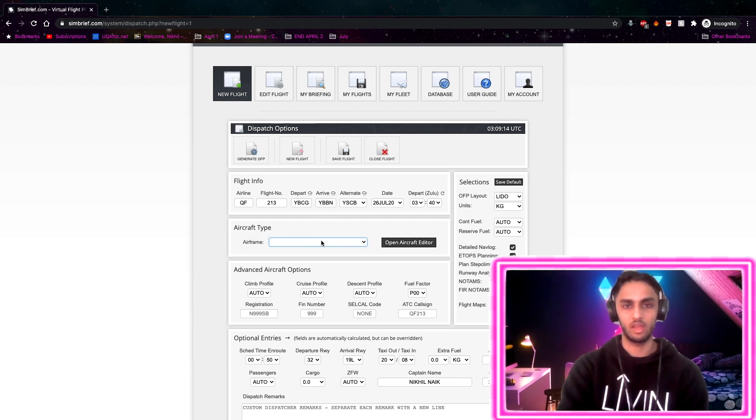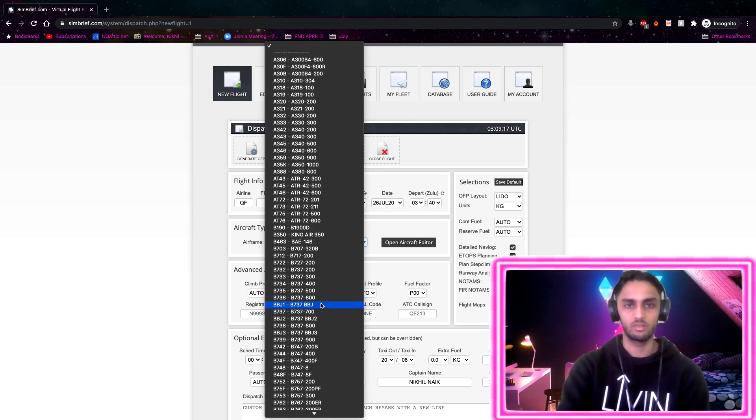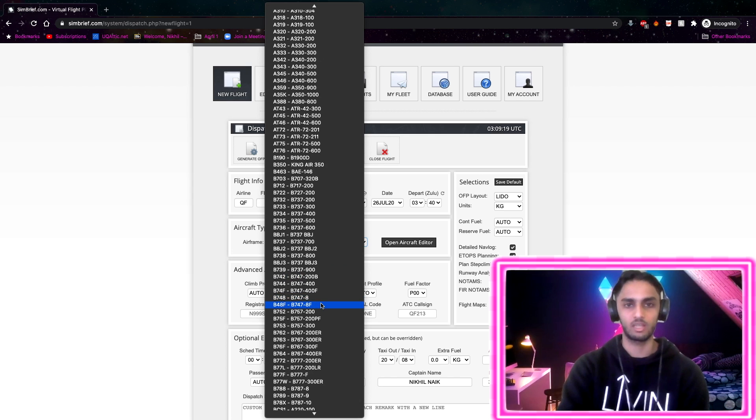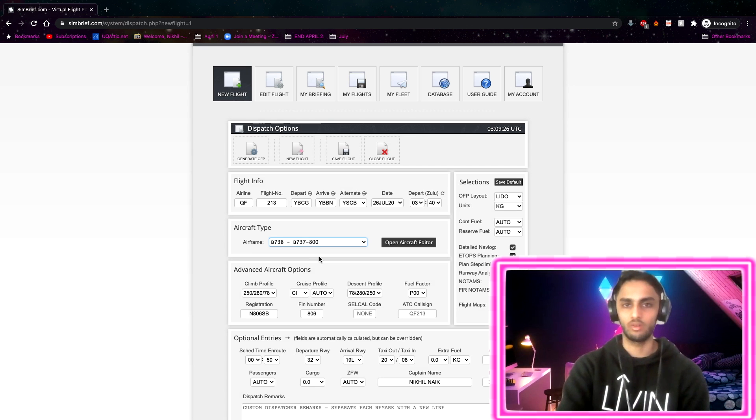Now, to enter your airframe - today we'll be using the 737-800, which is the base model for the X-Plane 11 game. All these fields are related to the vertical navigation, which we're not really worried about. We're only worried about the lateral navigation - LNAV.